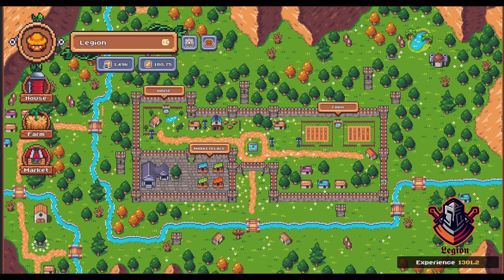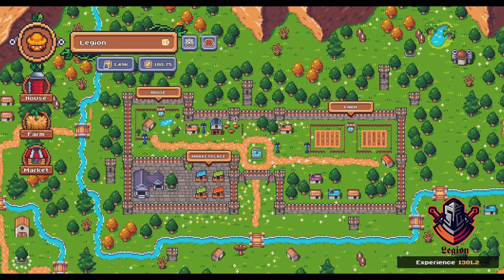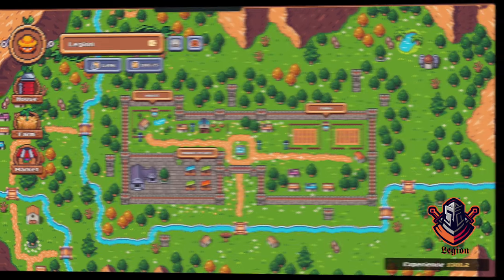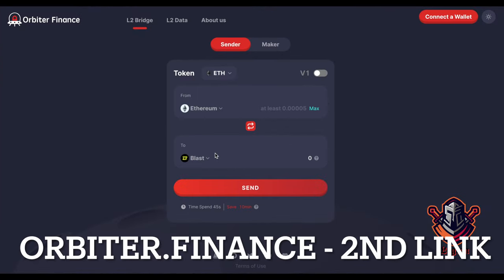I usually make Pixels Online videos, a game on Ronin. But this cute little farming game got my attention and I had to make a small tutorial for it. First of all, you need a MetaMask or an Ethereum wallet that can use the Blast network, and you need to transfer some Ethereum on Blast.